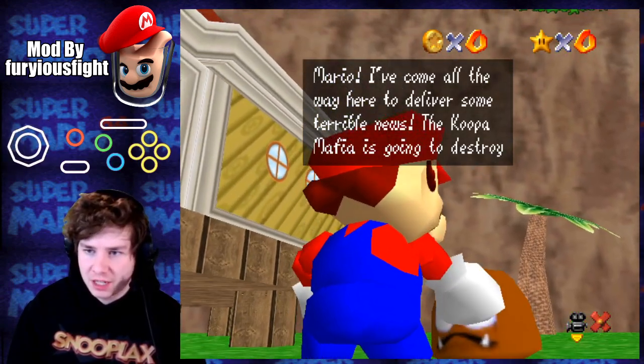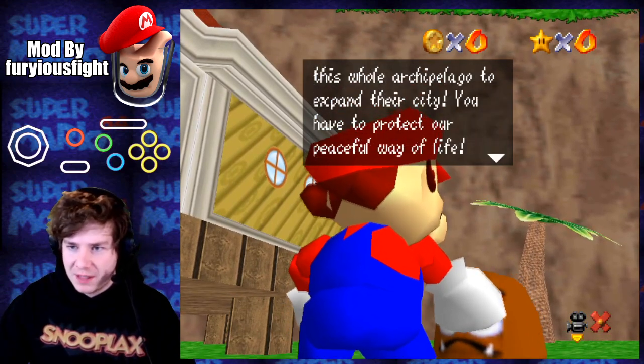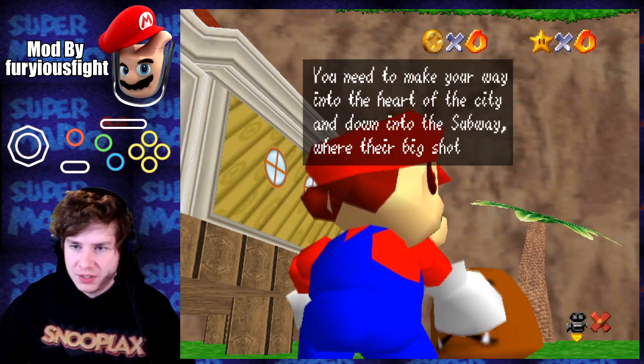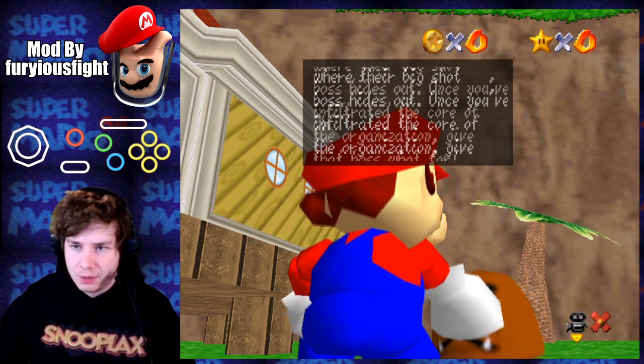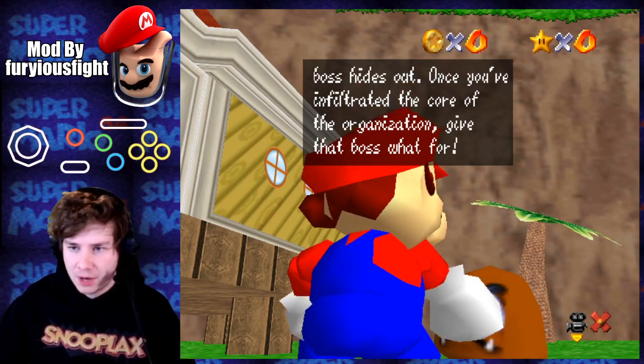Mario, I've come all the way here to deliver some terrible news. The Koopa Mafia is going to destroy this whole archipelago to expand their city. You have to protect their peaceful way of life. You need to make your way into the heart of the city and down into the subway where their big shot boss hides out. Once you've infiltrated the core of the organization, give that boss what for.